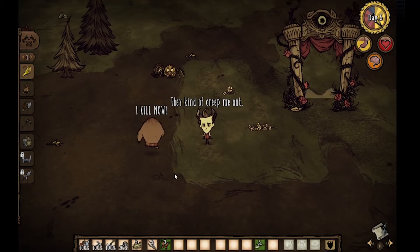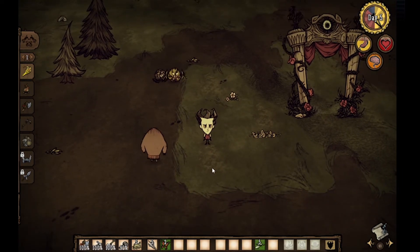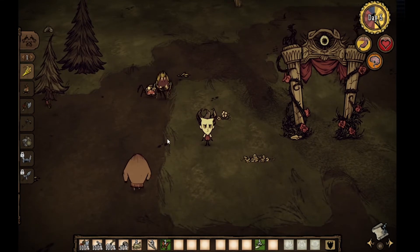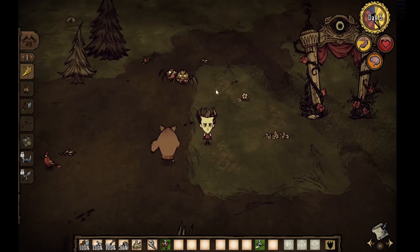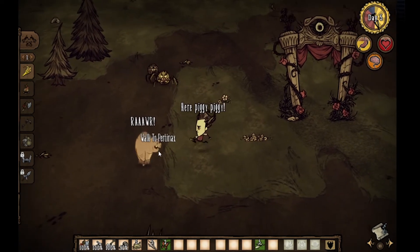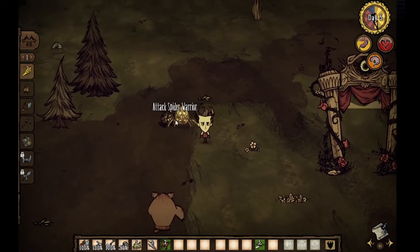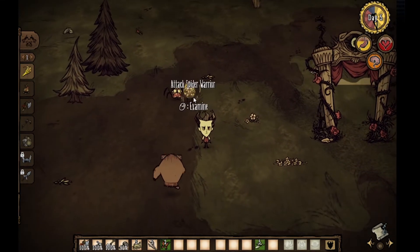Same thing with neutral mobs: if you want to attack them, you have to press Ctrl+F. Remember, F filters out and prioritizes monsters only. But Ctrl+F will prioritize anyone nearest — non-hostile or not. Ctrl+F attacks everyone, while the letter F filters out just the bad guys.